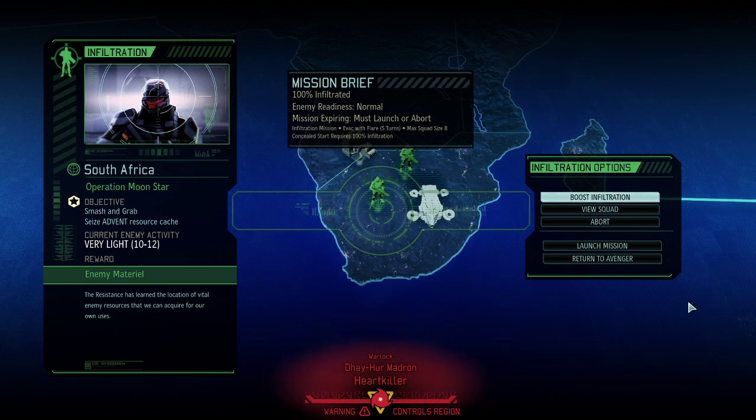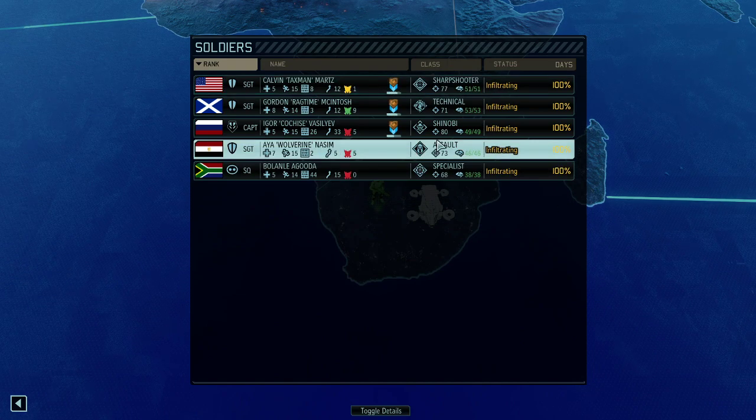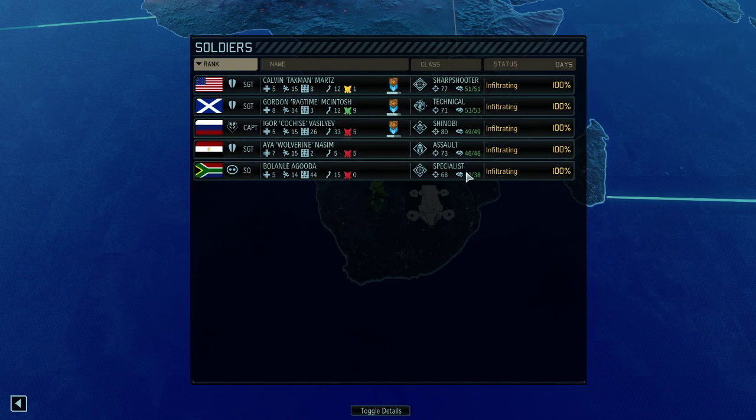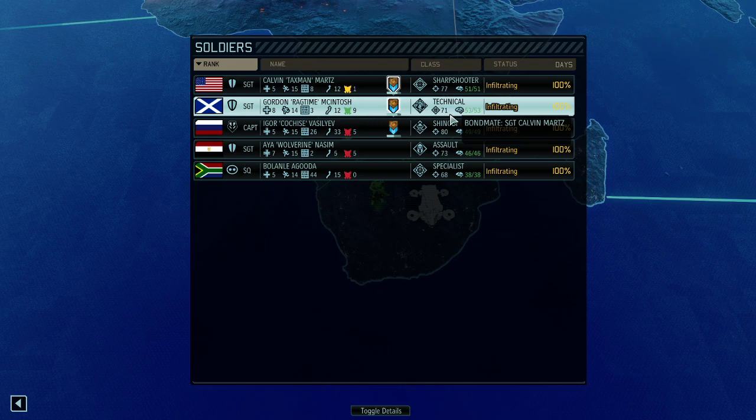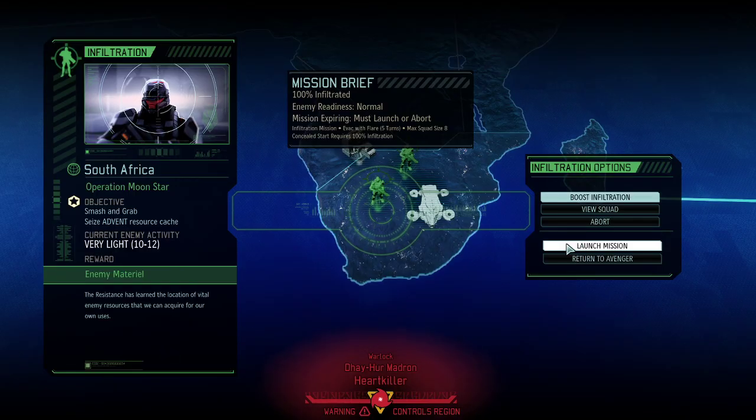We take off exactly where we left the game. It is time for Smashing Grab Mission Operation Moonstar. Looking at our squad, we are going in with a really nicely balanced squad: a Shinobi and an Assault for the front line, a Technician for cover removal, and a Specialist and a Sharpshooter for support and the back line. As always with Smashing Grab, anywhere between 0 and 12 chests are available, given that we might run into the Warlock. I'd say our target is probably around 2 to 4 chests.